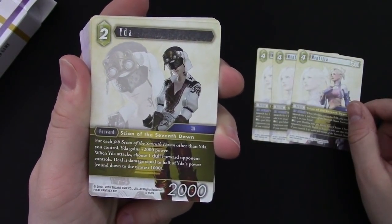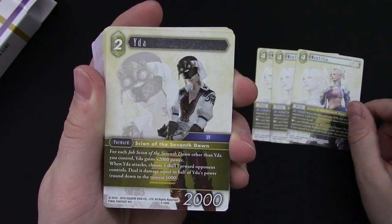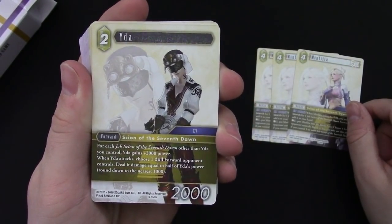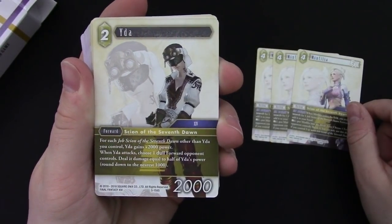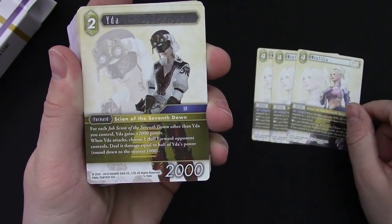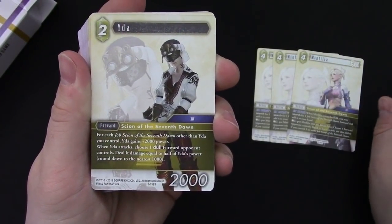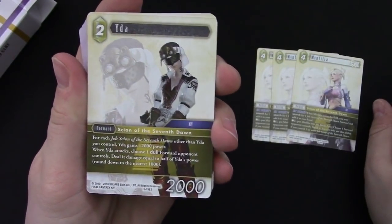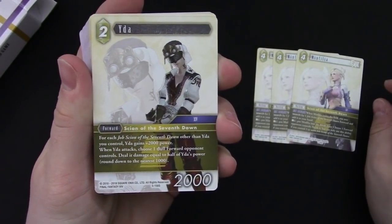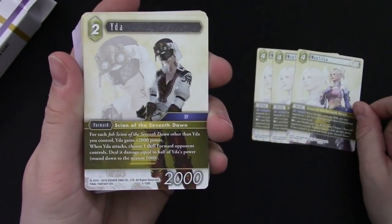Next we have Eda, another Scion — a two-drop forward with 4000 power. For each Job Scion of the Seventh Dawn you control, she gains plus 2000 power. Very much like the cadets deck, it's focused around their job type. When she attacks, choose one forward the opponent controls and deal damage equal to half of Eda's power.